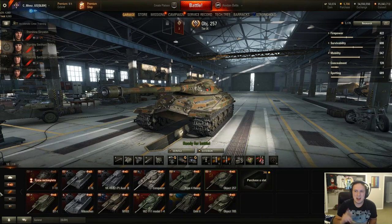Hello everyone, this is Benz here. I'm going to be going over the Object 257, which is an upcoming tier 9 Russian heavy tank coming in patch 9.22.